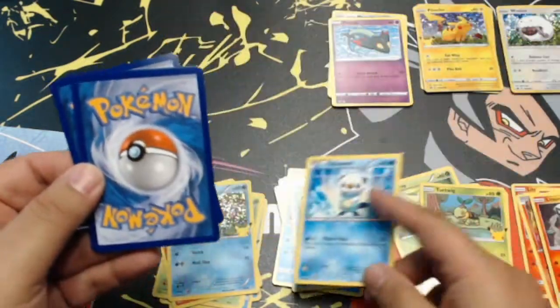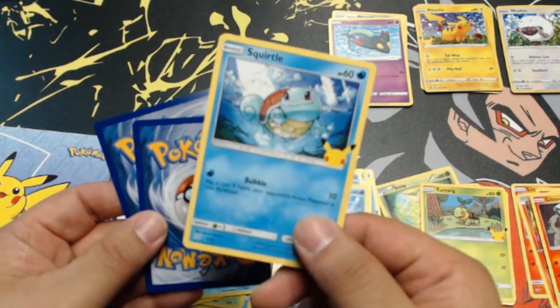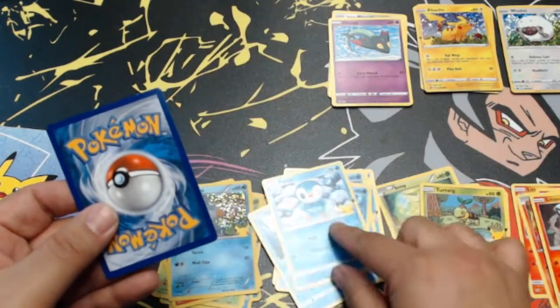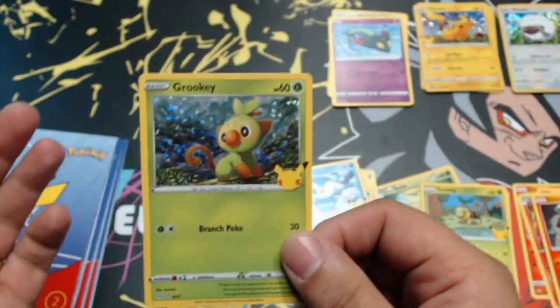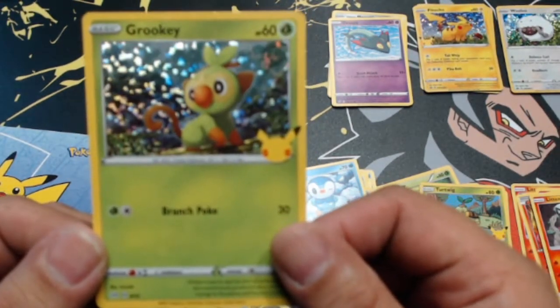Pack seven: an Oshawott, another Squirtle, a Piplup — and our hollow card, will it be Pikachu? It isn't, but it's a hollow Grookey, and that is fantastic!